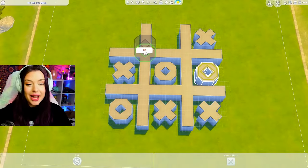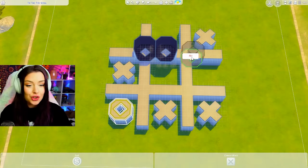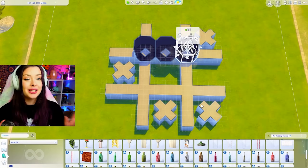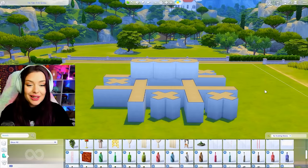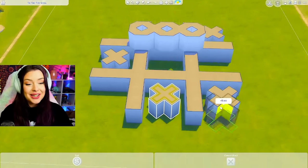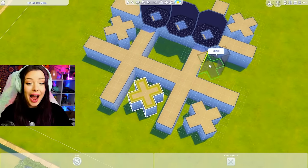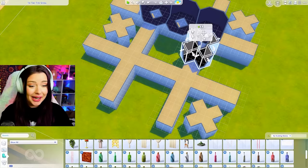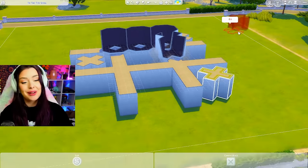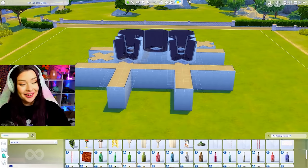What if instead we kind of lined them up somehow? So like I'll put these together, trying to make sure that I don't accidentally delete any walls. A long time ago, I did a hashtag build challenge where I had to build a house in the shape of a hashtag, and this is kind of reminding me of that. I'm getting flashbacks to the first intense build challenge I think I've ever done on this channel.